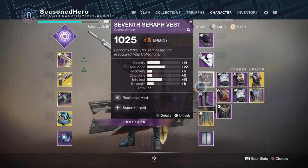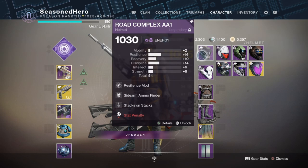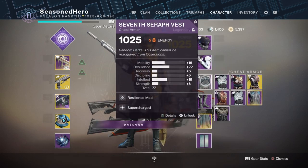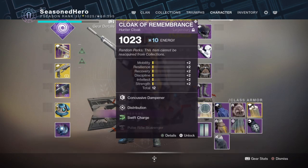So with all that said, here are the mods being used. Head: Resilient, Sidearm Finder and Stacks on Stacks. Arms: Discipline, Enhanced Sidearm Loader and Charge Harvester. Chest: Resilience and Supercharge. Legs: Recovery, Sidearm Scavenger and Surprise Attack. Cloak: Concussive Damper, Distribution and Swift Charge.